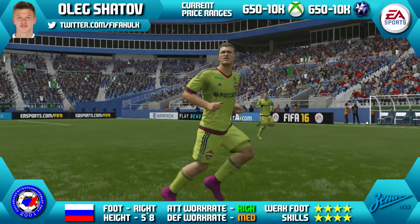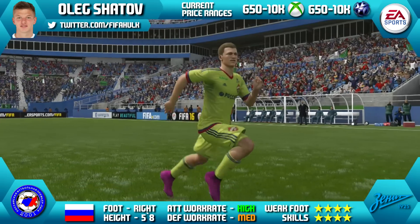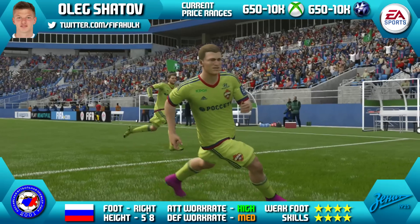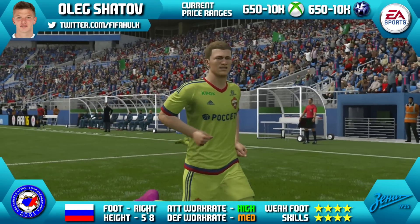Today we're going to be reviewing Oleg Shatov of Zenit Saint Petersburg. He's 5ft 8 tall, right footed, with a high/medium work rate, a 4-star weak foot and 4-star skills. His current price ranges are only 650 coins to 10k.